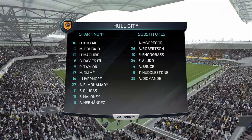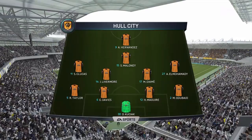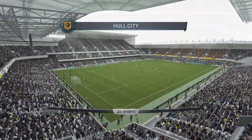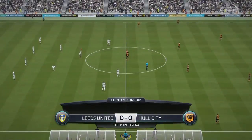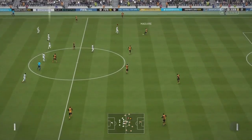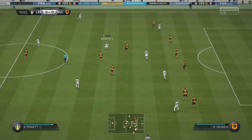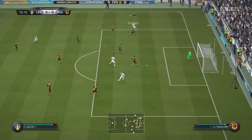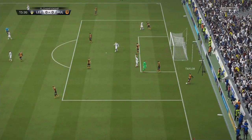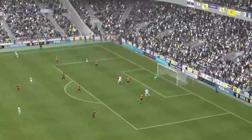Hull's line-up is a 4-5-1. Hull get us underway. There's a run by Moet, gets a crossover — there's a header, and Ward didn't get a really clean head on it but it was a chance.